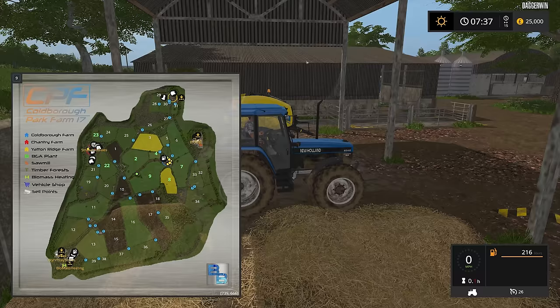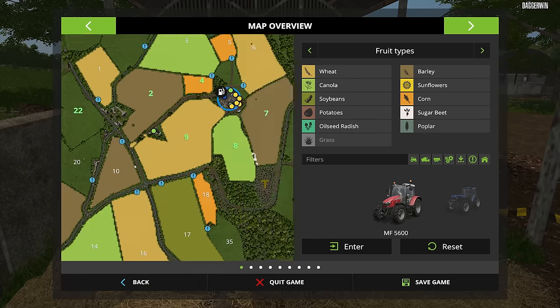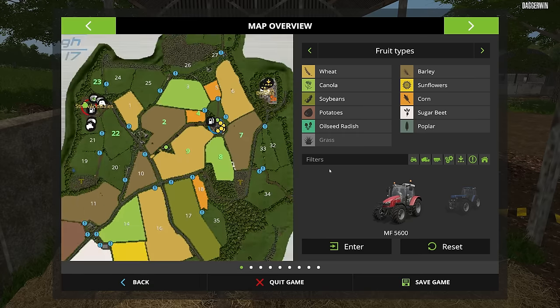Which fields do we own? We start off with the massive field — field number nine, field number two, and seven. We start off with a lot of stuff, although they could well be grass fields. Oh no — they're not grass fields at all, the mini-map was being very deceptive. We have got wheat, barley, and canola — they changed the colour of the canola to like a lime green colour. And obviously grass. We also have corn — field number four, totally overlooked it. But we don't own field number five, which is quite a nice field. So we've got plenty to work towards, as usual.